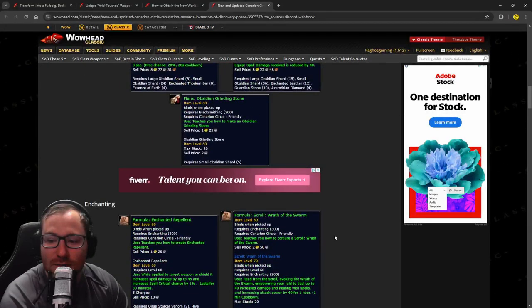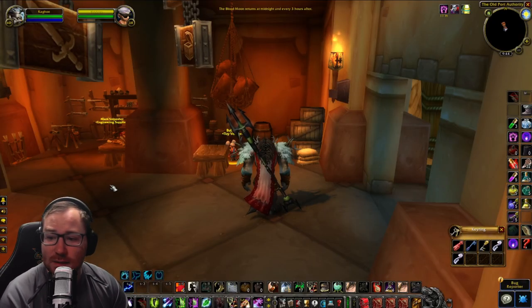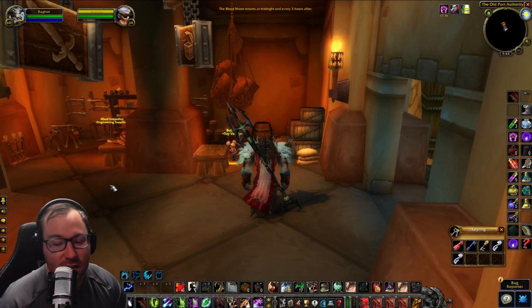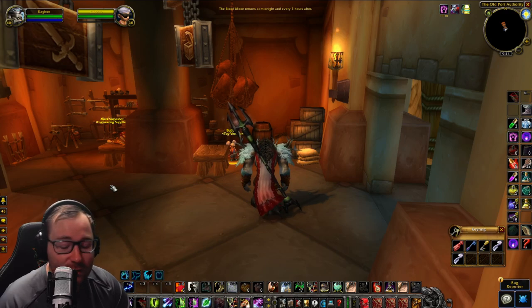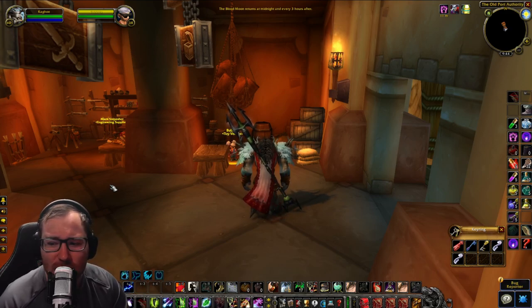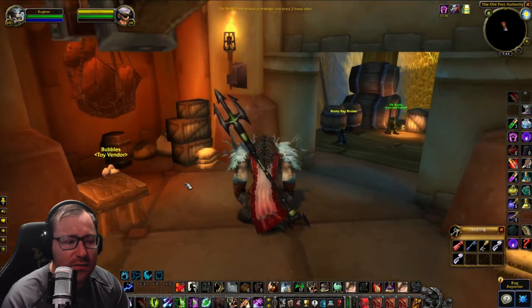All in all, these are really awesome changes and I'm super excited for phase six. People were sleeping on it - they were surprised at all this information and said 'we're just getting the raid, nothing else, this sucks.' But they really have put in a lot of work and effort and time. Right now you can do the War Effort and the Sifting Sands quest, but not all of it is available yet - I think it'll all open up when the raid releases on December 7th.